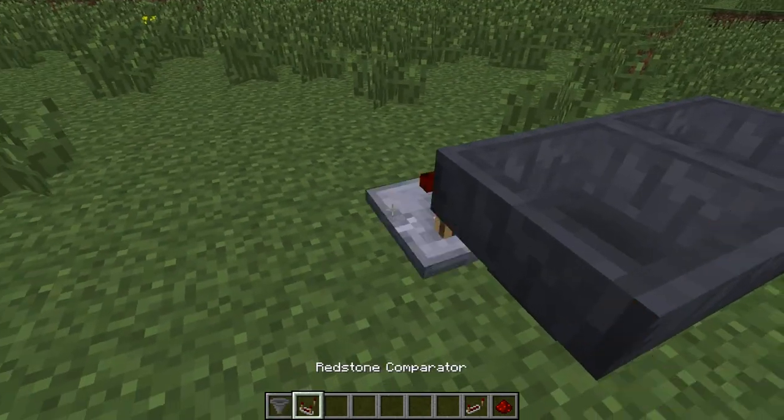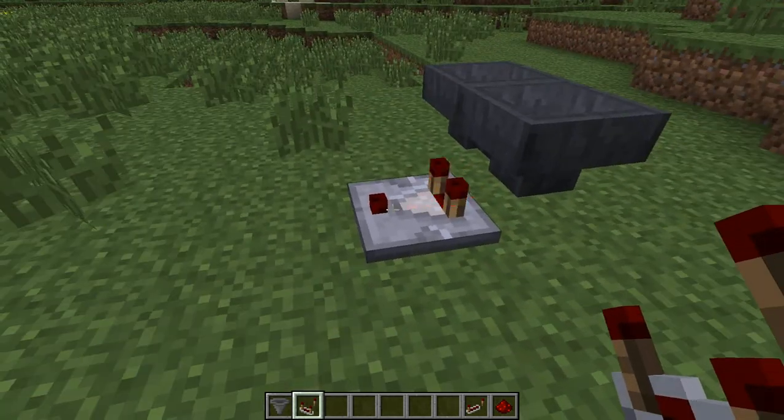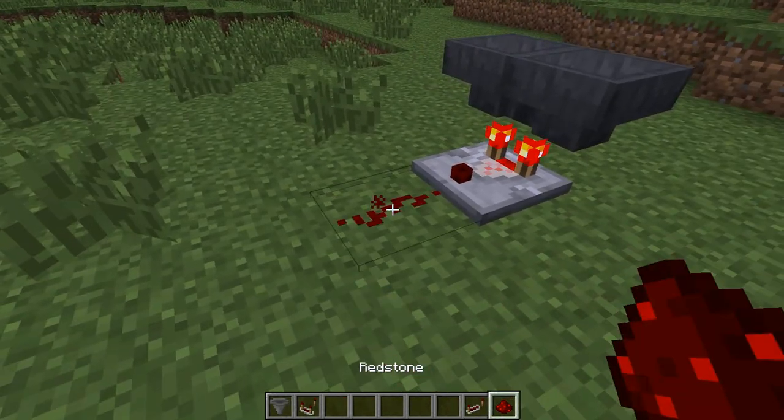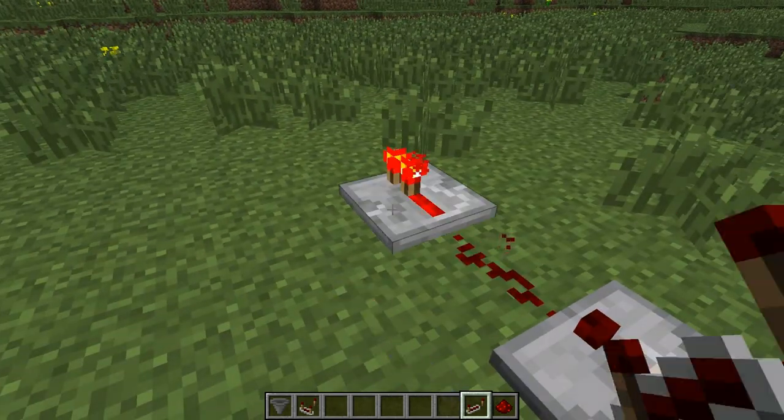which is going to be a comparator, which is comparing states inside the hopper. And here you go, but since you've only got one item in there, you're going to need to place down a piece of redstone, and this is only going to be one long, so you're going to place a repeater.